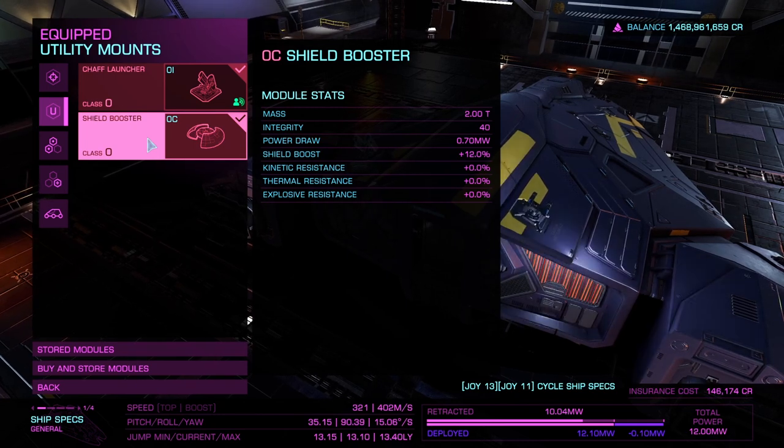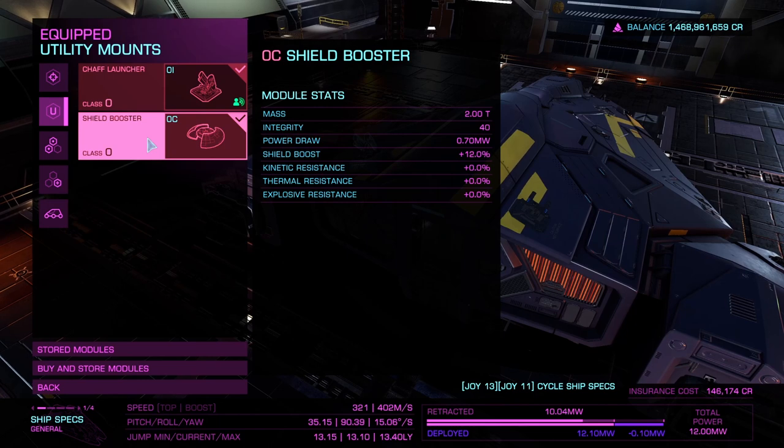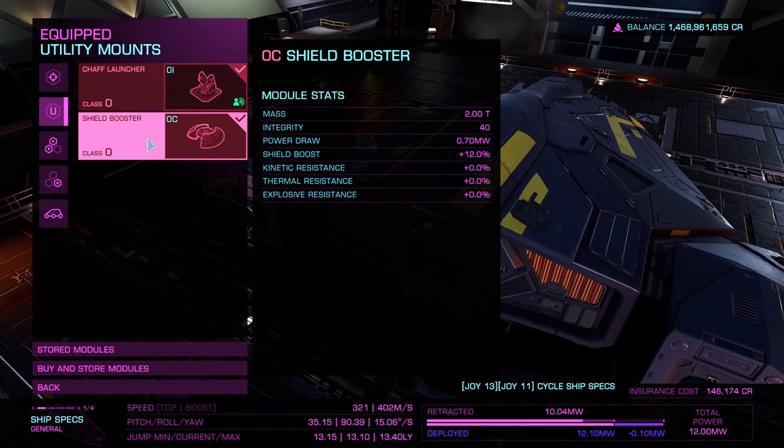If you choose to put on something else — for example a heatsink, another chaff launcher, or even a point defense turret — that is completely up to you. But because of the power limitations there is some power priority that you'll need to consider, which I will get into a bit later.